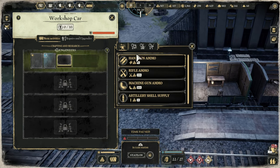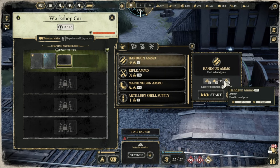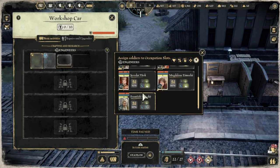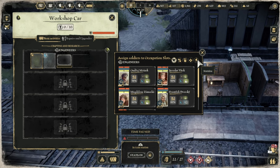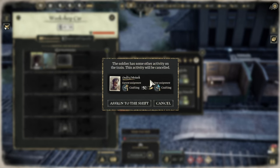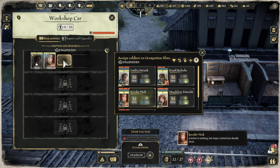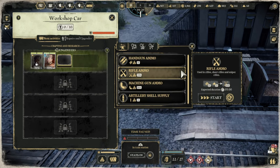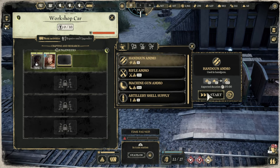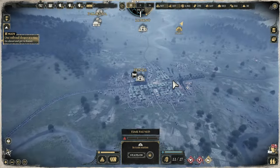Oh, I can make ammo! That will cost me gunpowder - I need to make gunpowder though. Let's put an engineer on it. Oh no, he's driving. Let's do that and then let's make some ammo. I don't know how much gunpowder I've got, and I don't know how to make gunpowder.